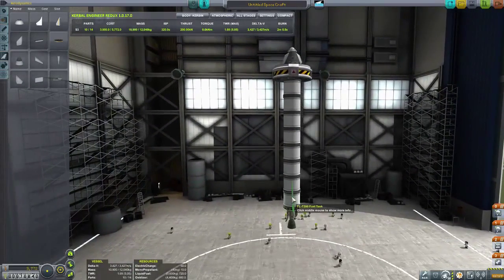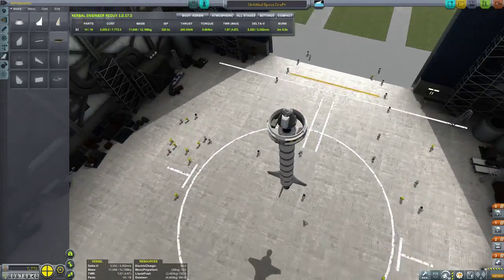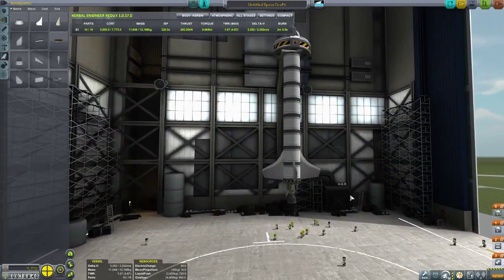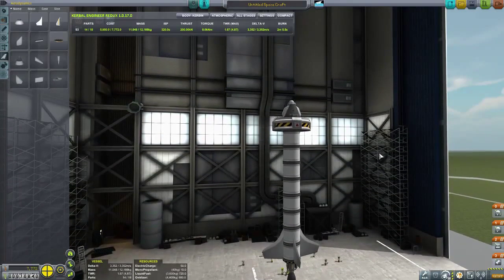The fins — four of those, for stabilization. This is kind of stupid, but if we want to test it, that's how we have to do it. Let's launch again.